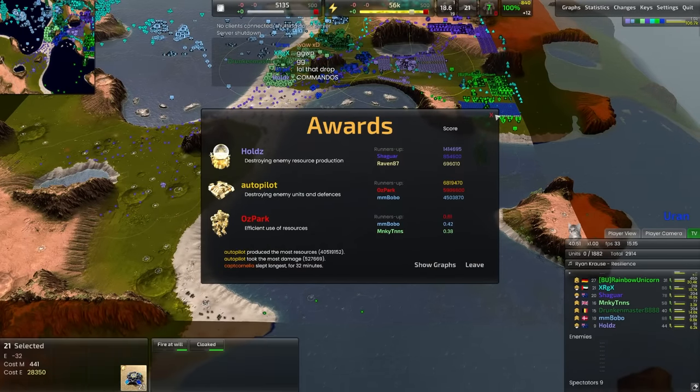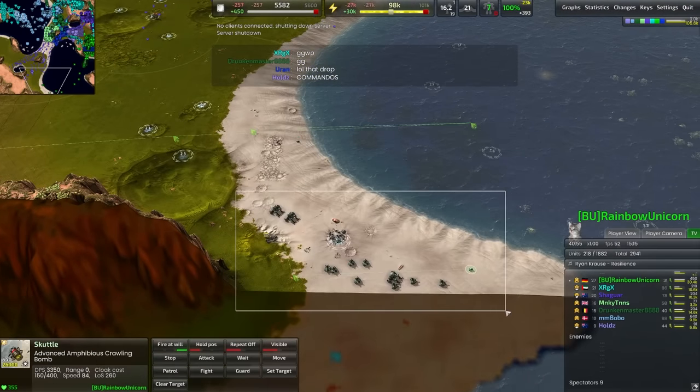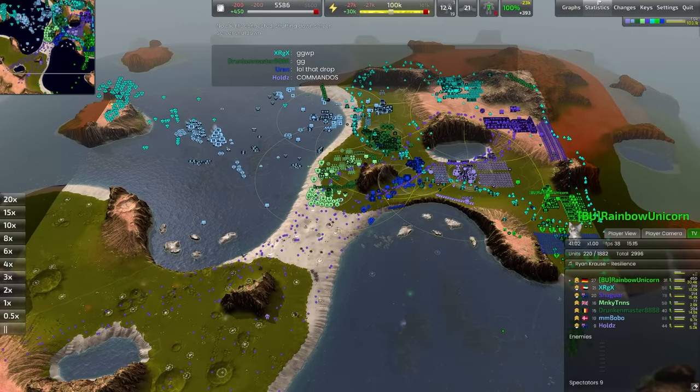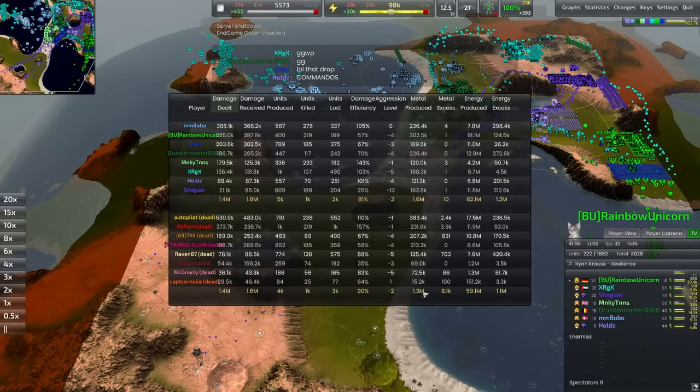We also had those Shiva marching across in the bottom here. They were pushing down on the southern side - looks like they managed to take out a base as well. The blue team leaning on that eco advantage to eventually snatch victory out of the jaws of defeat right there. Very nicely done - excellent push and I really enjoyed that.